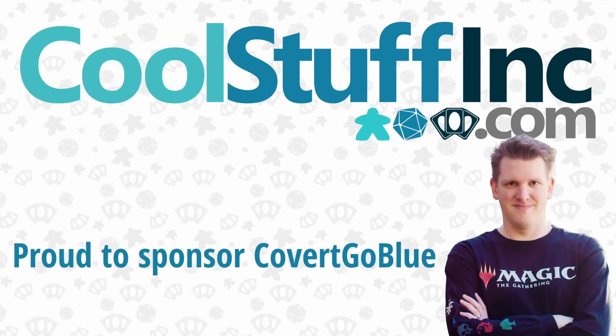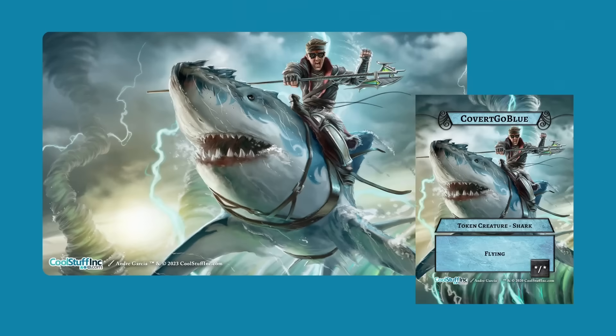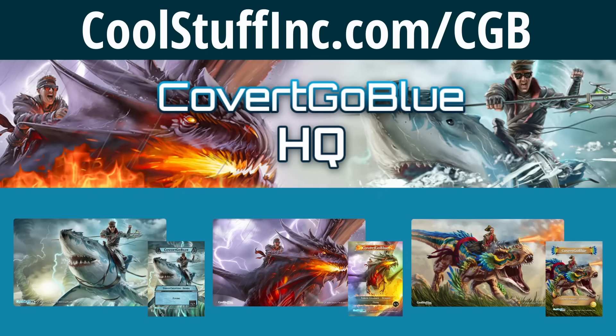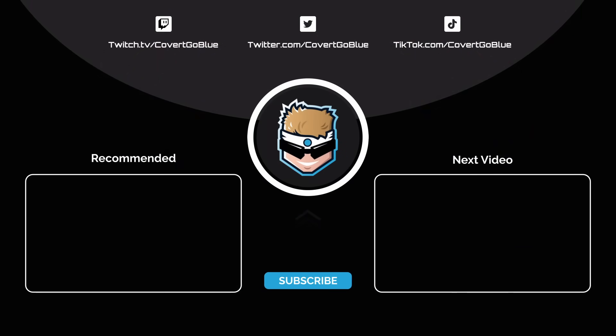CoolStuffInc.com is a proud sponsor of Covert Go Blue. You can find all of his unique tokens and playmats at Covert Go Blue HQ. Take to the skies with CGB's shark token and playmat, his premium Dragon Rider token and playmat, or become the apex predator of your next game night with his dinosaur rider playmat and token. CoolStuffInc.com slash CGB is your place for all things Covert Go Blue — so check it out if you want to channel your inner best-of-one.